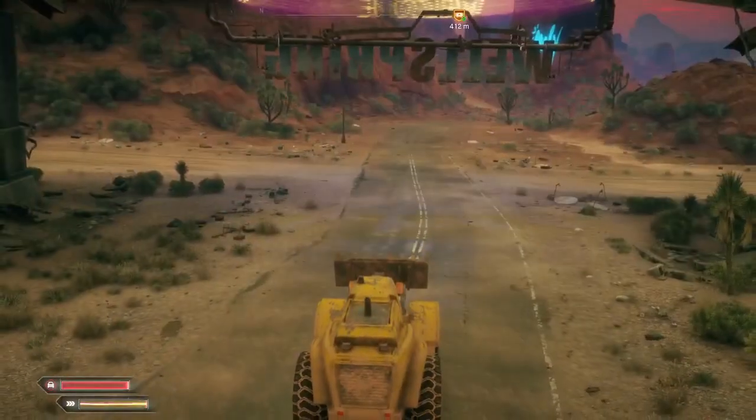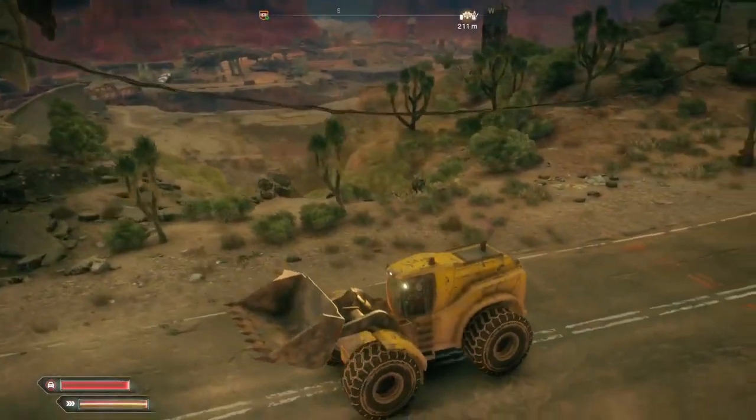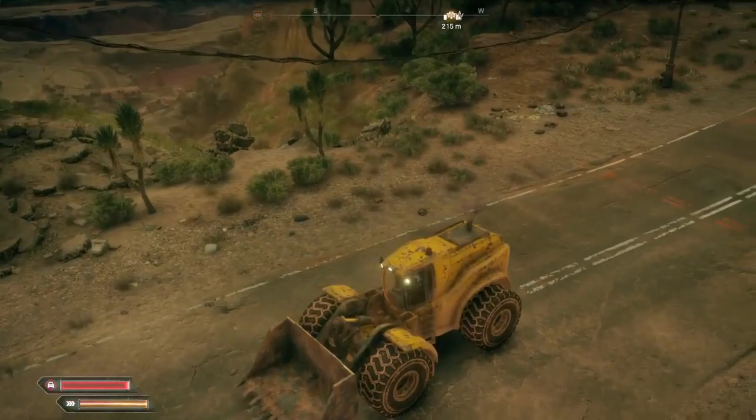Now that you've acquired the dumper truck, go to any main road and summon the dumper truck in. Have a little drive about — you'll eventually see a battle going on with some mutants and bandits. These happen all over the wasteland in Rage 2; you'll see one just simply by driving about.